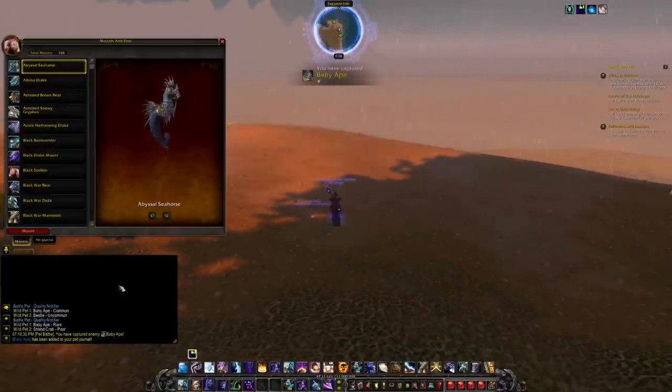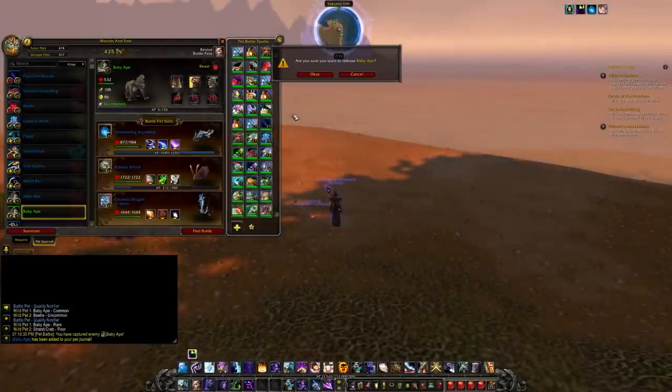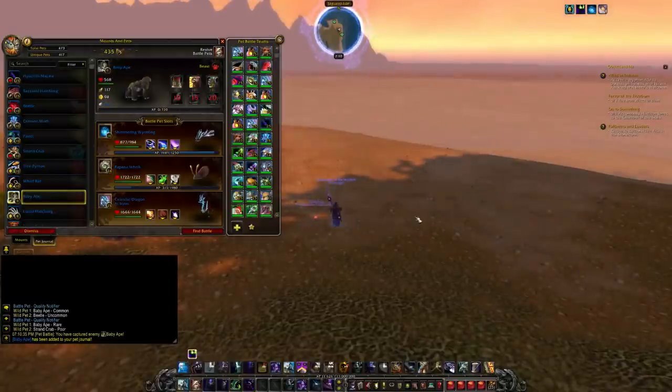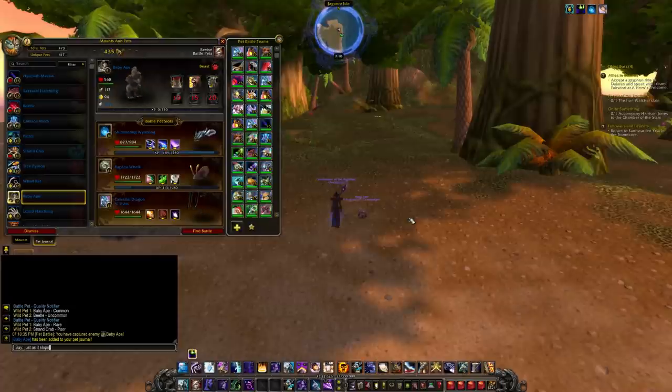I have been here a couple of times when it's rained, and we have just caught ourselves a Baby Ape — that's rare! These guys all spawn in a big heap when it starts raining and they despawn straight away when it stops. As you can see, it just stopped raining there, so I got very very lucky.